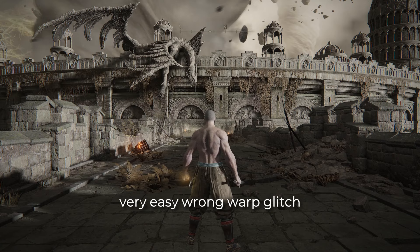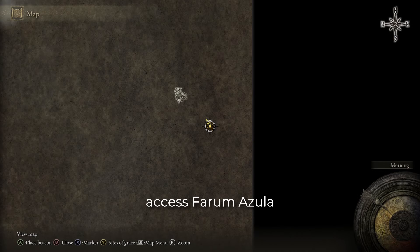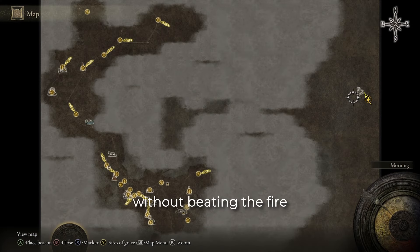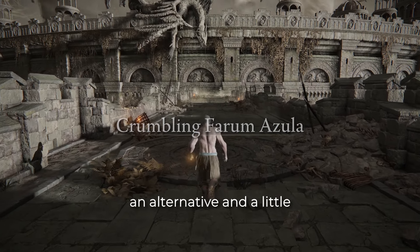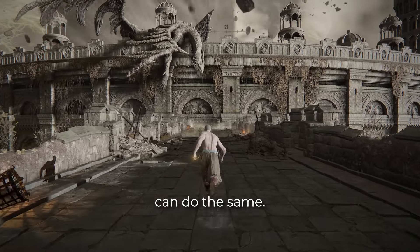Once upon a time, there was a very easy wrongwarp glitch that allowed you to access Farum Azula without beating the Fire Giant. This was patched not long after release, but to my surprise, there's an alternative and a little bit more tedious method that can do the same.